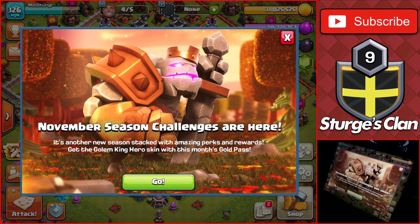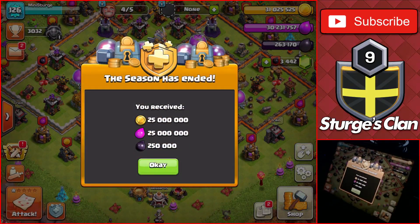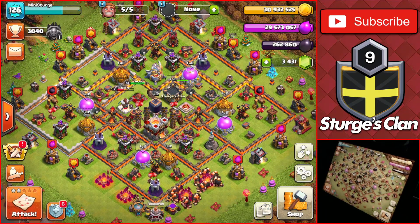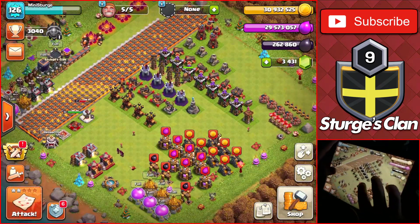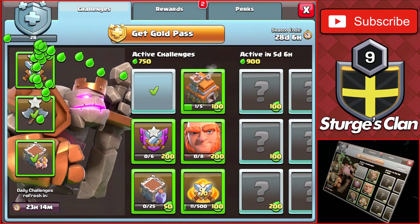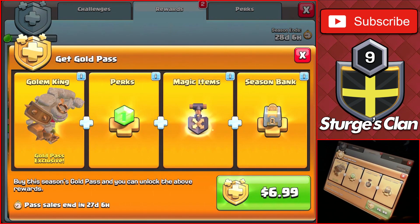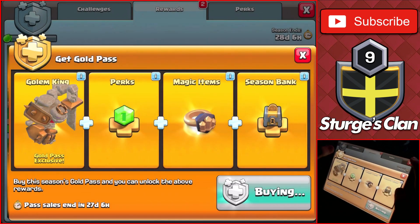Hey guys, welcome back to the channel. We're back on Town Hall 11 and today we're going to be doing a bunch of upgrades. We have 30 million of each resource since the season pass has ended - we get 25 million of each and 250,000 dark elixir. We have a ton of loot to spend today. We went ahead and got enough challenges done to reach 160 points to get the 10% builder boost, so we're getting the gold pass now to unlock those rewards.